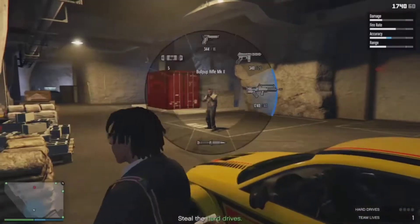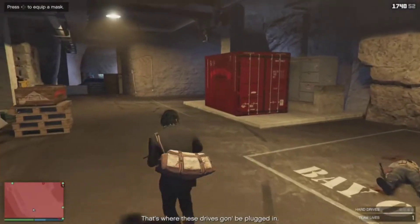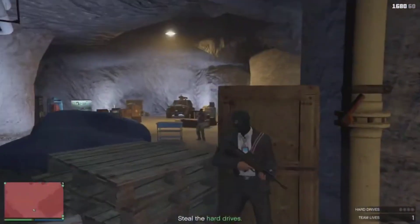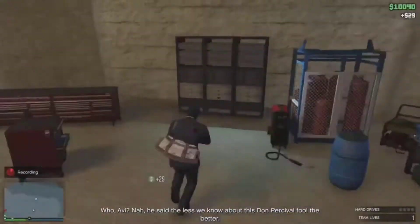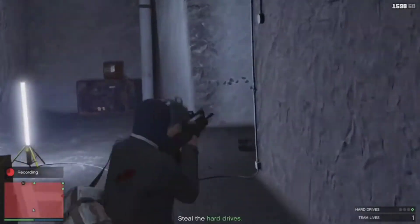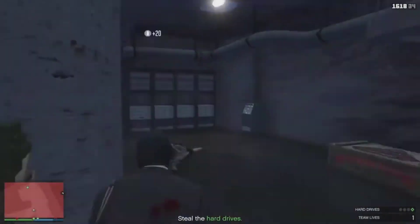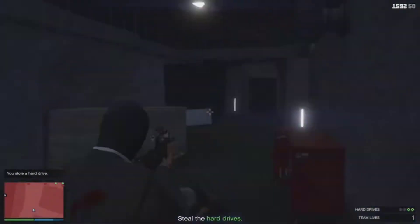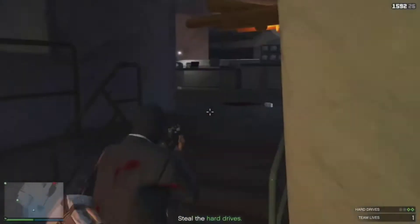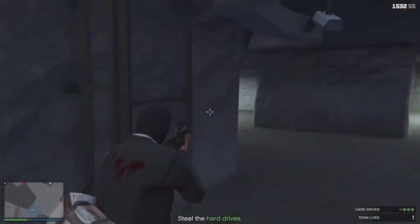Now I'm in the bunker and there are some Merryweather guys I have to kill. Don't rush through these guys — just take your time and use snacks. Once you get the last hard drive, you have to drive all the way to the docks.